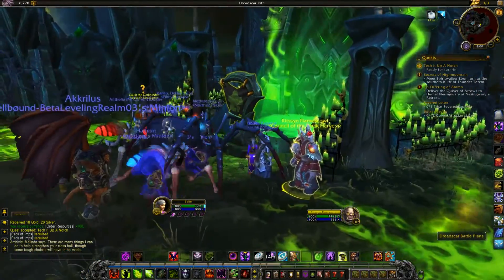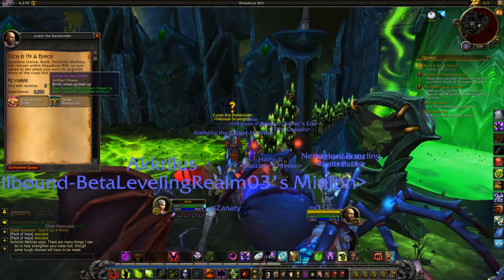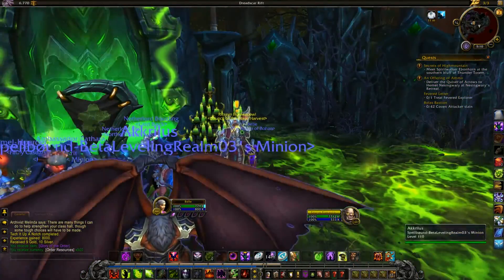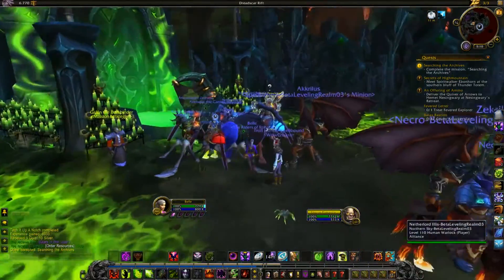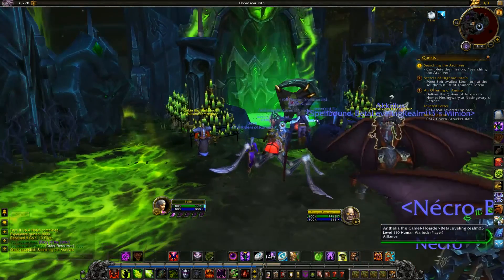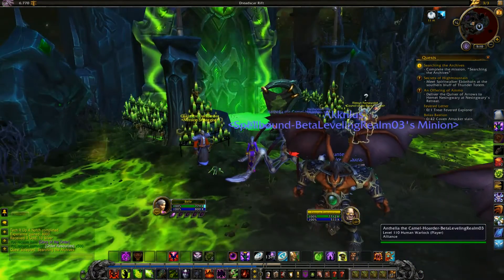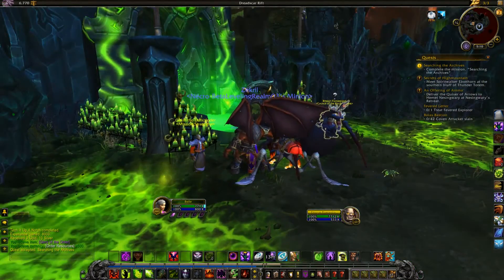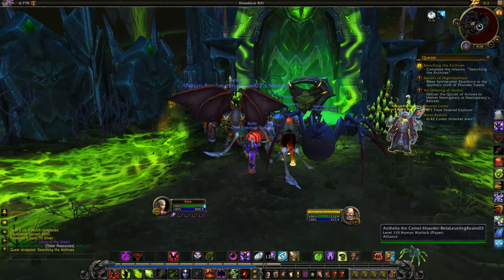It's definitely a lot better than your standard garrison mission manager — they put a lot of thought into this. For completing that mission, you get 300 artifact power, which is pretty nifty. I'm really glad I got a chance to show you guys how that worked. Let me know if you have any questions regarding the campaigns for your class order hall — feel free to comment below and I'll get answers to you quickly. I hope you enjoyed this video. If you're new to Pwncast, hit the subscribe button to stay up to date on Legion news and World of Warcraft guides. Give me a thumbs up, comment, and as always, thanks so much for watching — don't forget to like, comment, and subscribe.